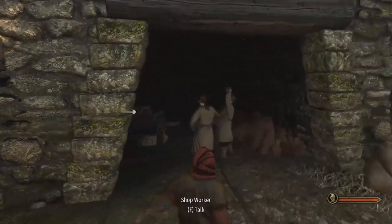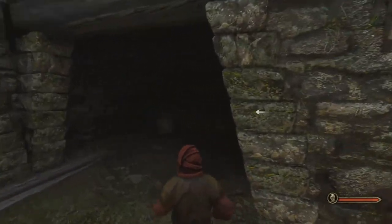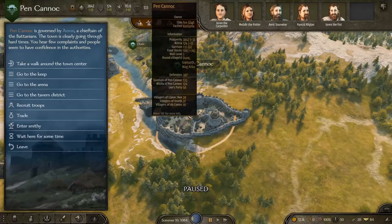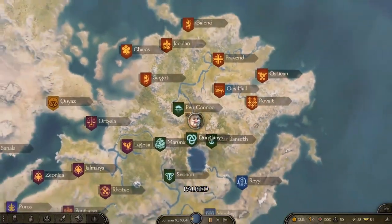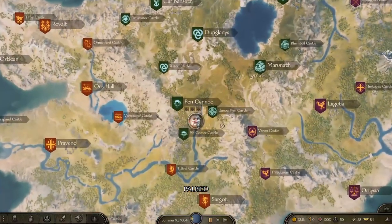The next part you're going to want to know about is what the hell happens from here on? Well, it's going to be a lot of walking around. You can zoom out to about this level right here and see all the major cities that have workshops.